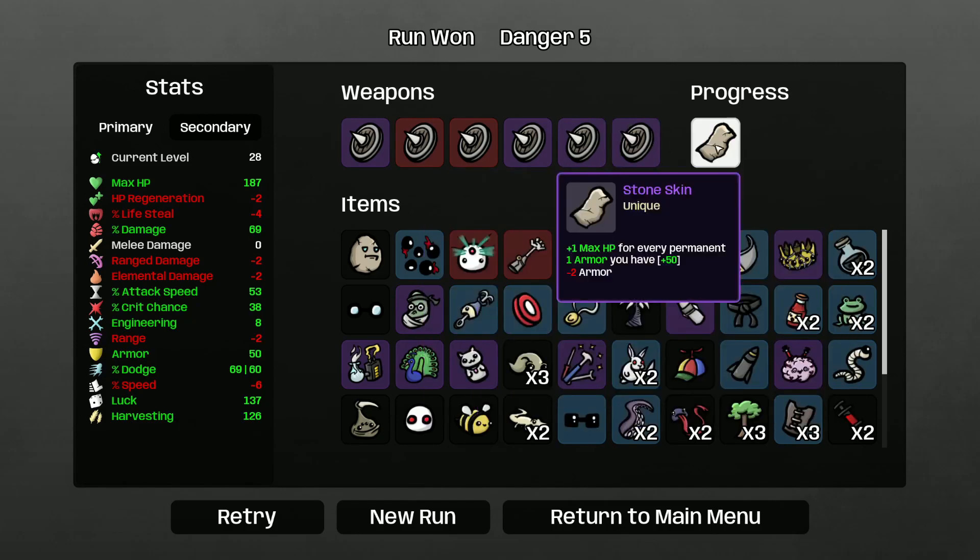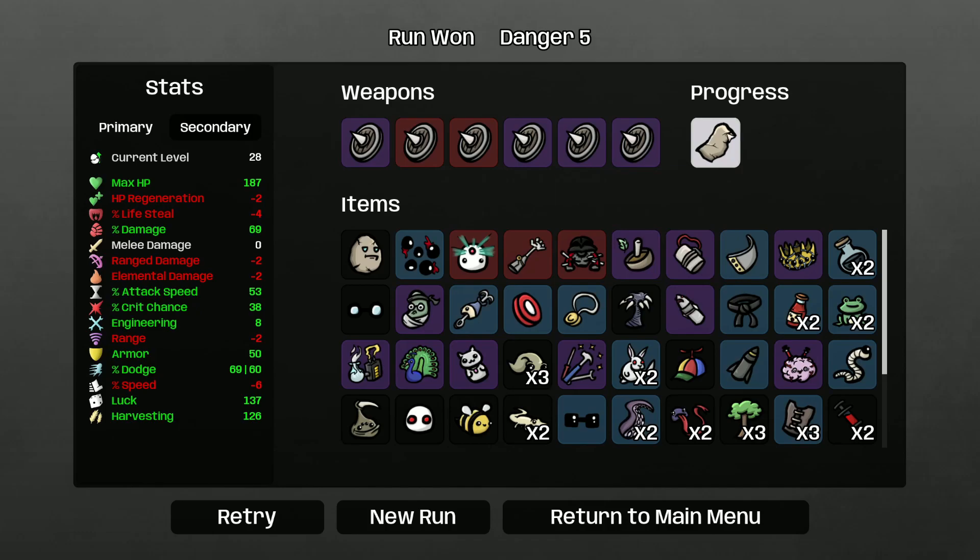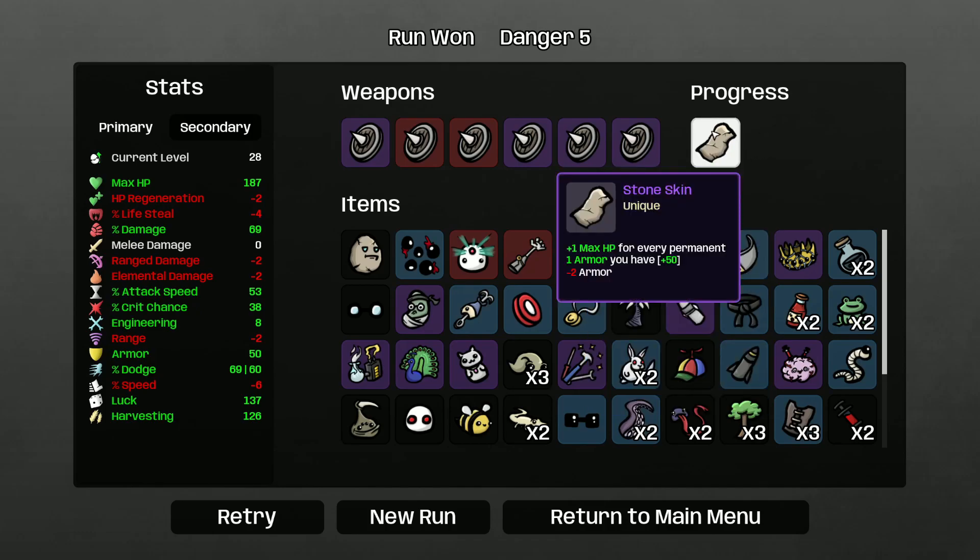We unlocked Stone Skin — it's a unique tier 3 item. Plus 1 max HP for every permanent armor you have. Is that good? I think this item will be good on Golem but on most other characters you're not gonna get that much armor — maybe 10 or 20 armor at most. It's basically giving you like 20 max HP. It's tier 3 so it's not gonna be cheap either. I don't know how good this is — it's just meh. If you have a lot of armor you might want to take it, but eh, I don't know how I feel about this. It's not a bad item but not that great either.